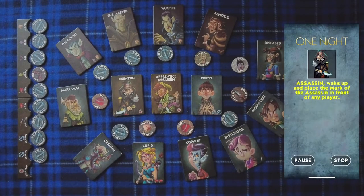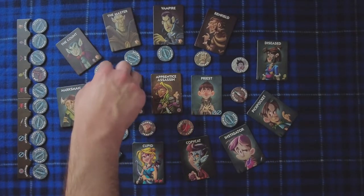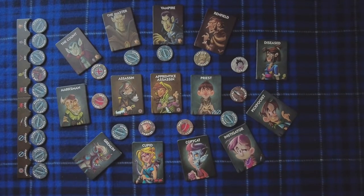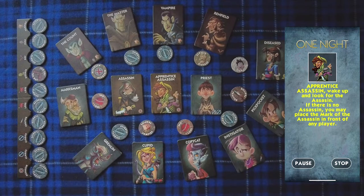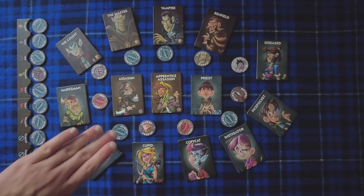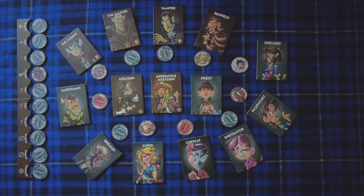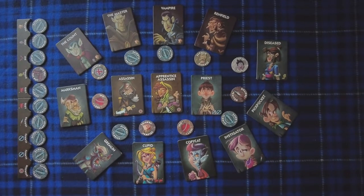The assassin, wake up. The assassin gives someone the mark of the assassin — we'll give it to the count here. The mark of the assassin means the assassin only wins if that specific player is killed. Once the assassin acts, the apprentice assassin will open their eyes and make eye contact with the assassin. The apprentice assassin only wins if the assassin dies. And if there is no assassin, the apprentice assassin carries the role — they mark someone with the mark of the assassin and only win if they kill their mark. It's a very interesting dynamic of having a player coming after you.